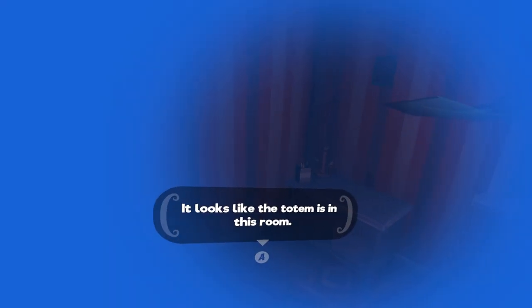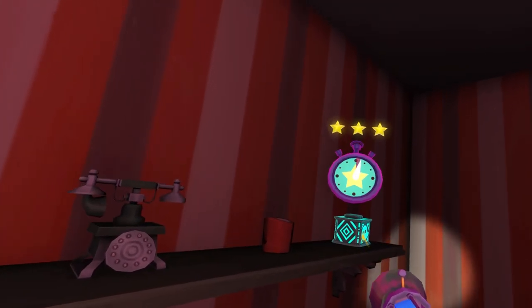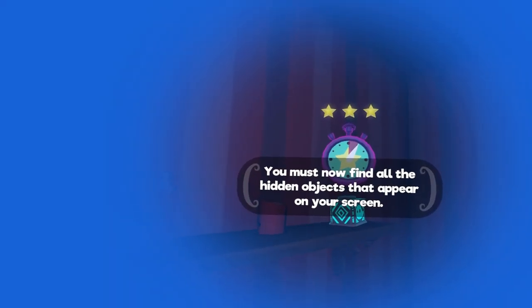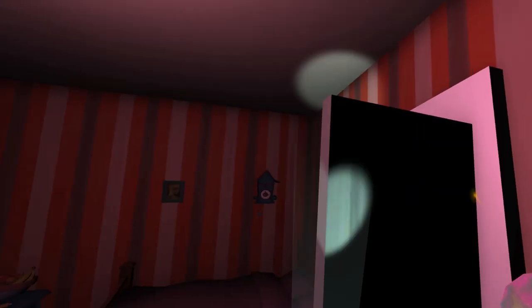Is there anything in here? It looks like the totem is in this room. Magical! There's the totem! What happens when you activate a totem? You must find all the hidden objects that appear on your screen. We need a house — I saw it, there it is.